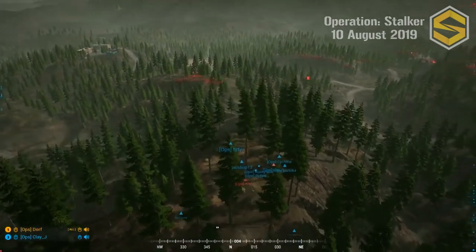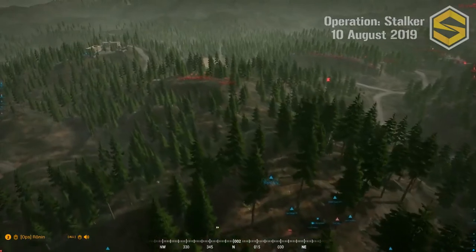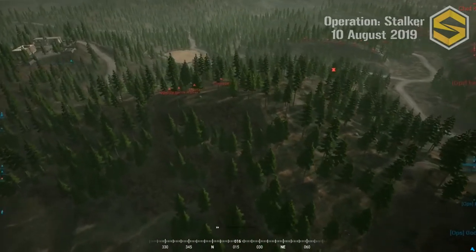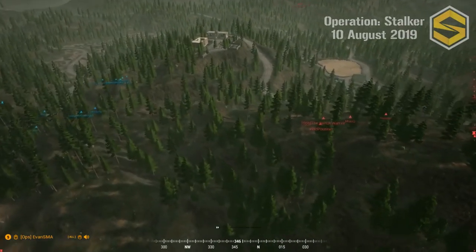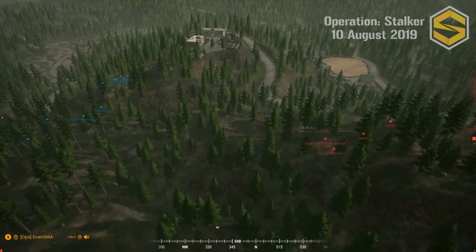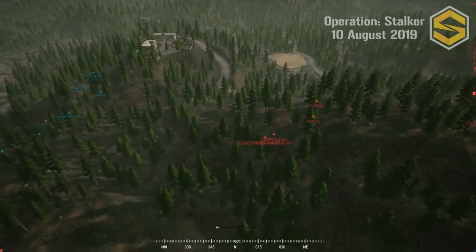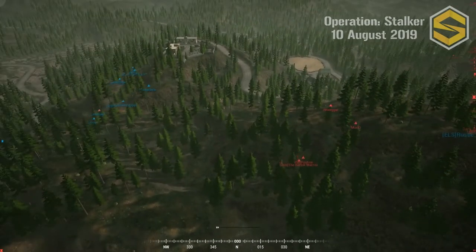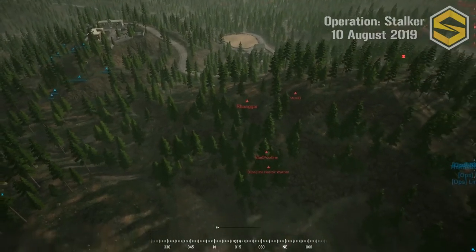Squad Three's Boogie Squad sent a fire team — Vlad Putin, Musicu, and Rhaegar — into Delta 3-9. They might be going for Clay J's squad on that hill or they might intercept Iron's squad. The smart play with a small unit before engaging is to get a unit count — if you start engaging without knowing how many there are you can be overwhelmed. Ideally you take a look, count eight or nine guys, and bail.